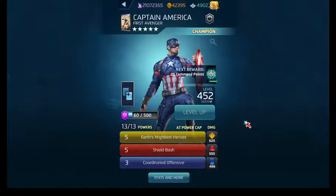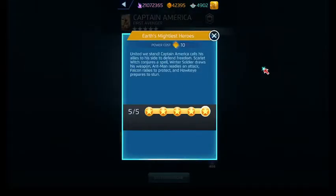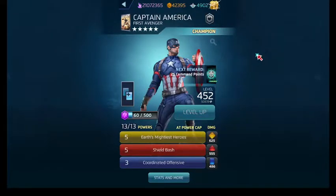Earth's Mightiest Heroes is his team-damaging move costing 10 AP. It'll summon some Avengers out in the field and they'll do random things — similar to Nick Fury's yellow ability, Avengers Assemble. Scarlet Witch is gonna stun somebody, Winter Soldier's gonna do some damage, Ant-Man's gonna do some stuff, Falcon's gonna create some protect tiles, Hawkeye's gonna stun, some critical tiles will be made, and some AP is stolen too. There's a lot of different stuff Earth's Mightiest Heroes will do.